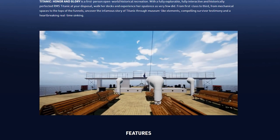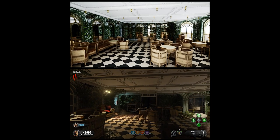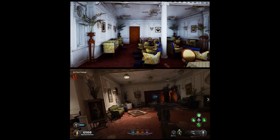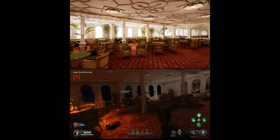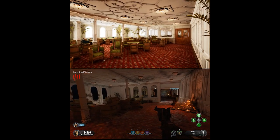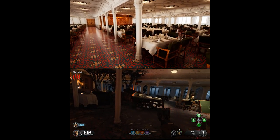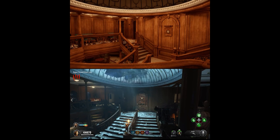Then I had this genius idea: why don't I take the Call of Duty Voyage of Despair map and put it side by side with the Honor and Glory demo? It was amazing — the rooms, the hallways, the floors, all these locations lined up perfectly. I know the designers had access to the same original floor plans and photos, but in terms of the color schemes and being able to recreate them in the textures, it was amazing to see how similar they were in two games made for entirely different reasons.